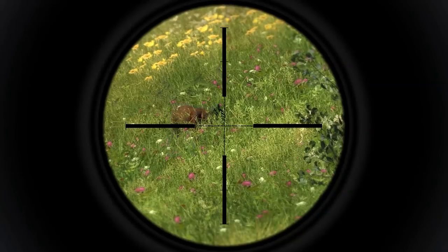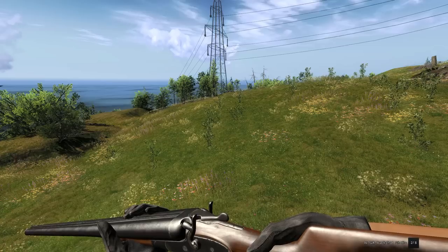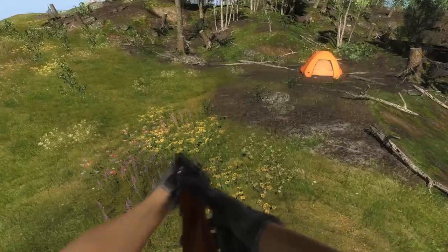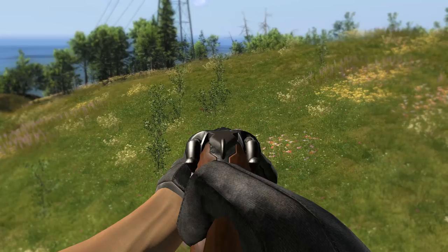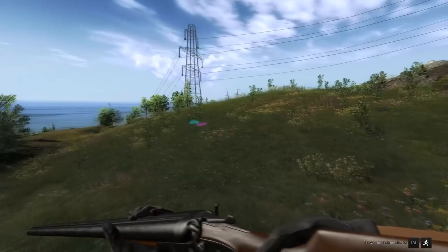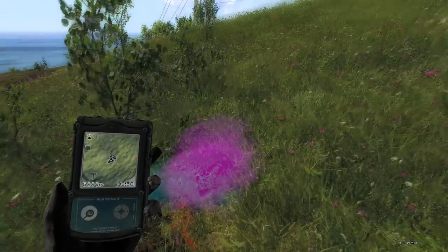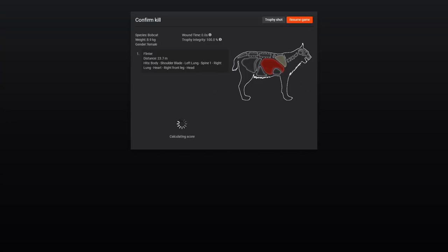We finally have a Bobcat coming in — it's the dark variation, 5 to 20 kilogram female, so not very big. But we can finally use the 16 gauge buckshot. Once it steps out from behind that brush we'll go for the shot — I am in a tripod, and the caller is right there. And we'll go for our shot. She is down — that is a very bright pink-purple blood glitch, but she is down. Pretty much hit everything from head back to the lungs, and 6.5 score.